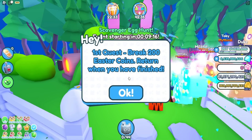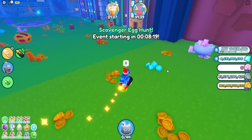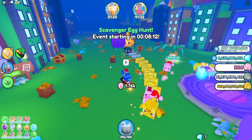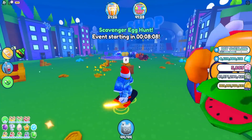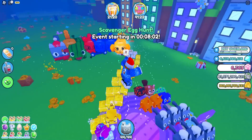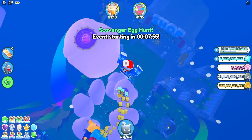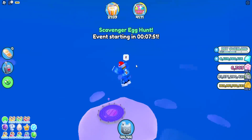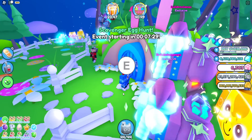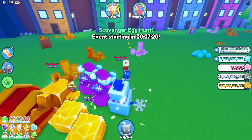To enter the Easter bunny's hut you must complete a quest. First quest: break 200 Easter coins. That is a lot of Easter coins. I'm not sure if these count - let me check. If I break one does it count? Let me go up and see... No, it doesn't count. It has to be the actual coins specifically - that is obnoxiously hard.